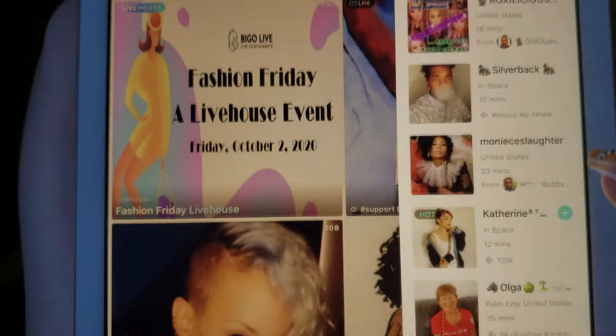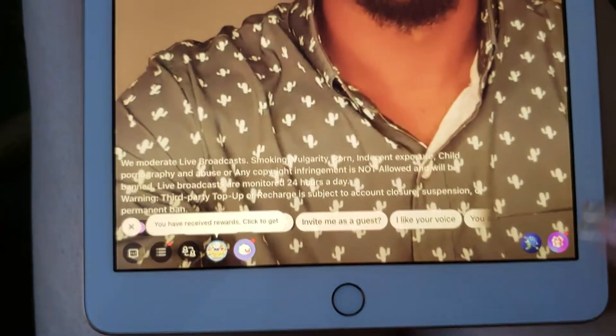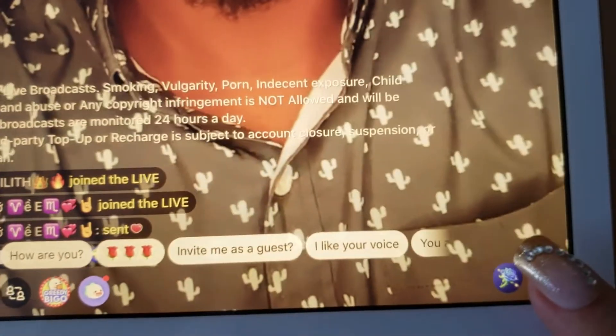Hey guys, welcome to Own Your Destiny and welcome to our Bego Academy. In this video I'm going to be showing you how to gift someone. First, tap on a live broadcast — once you're in the room and watching, tap the button at the bottom right of the screen with the little gift box. This will bring up the gift menu.